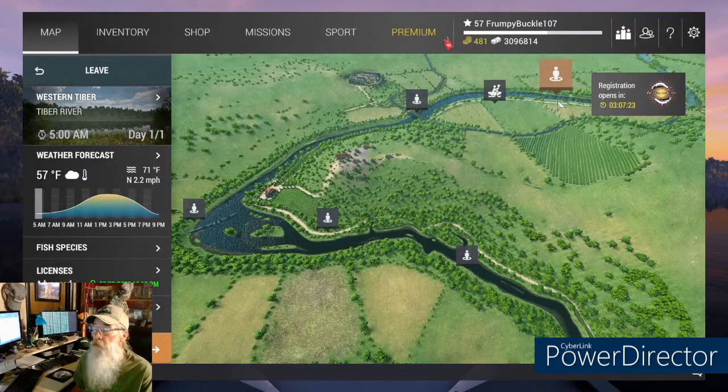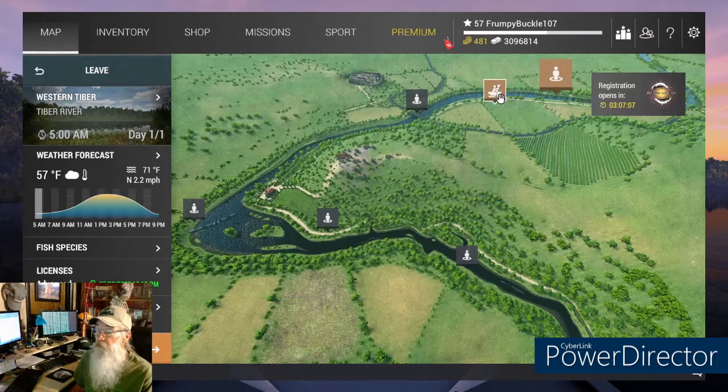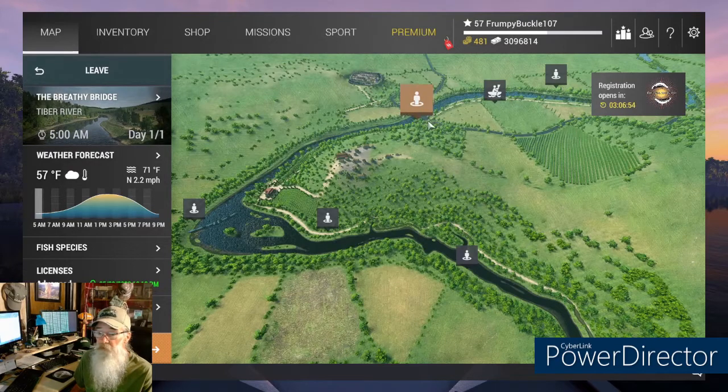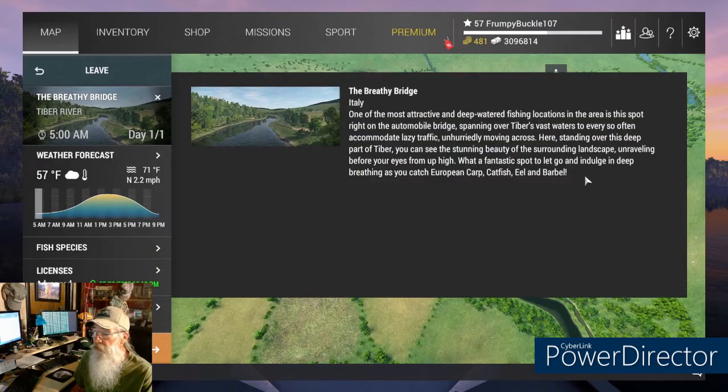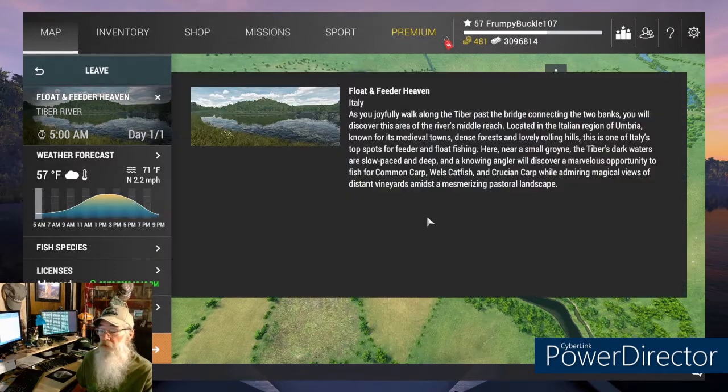Here we are at the Tiber. We've got a lot of places we can spawn in. This is a fairly large river. Let's take a quick look at each spot. Cushion Common, Roads, Cushion Carp, European Perch, China Bass — quite a bit of what we're looking for in our first mission. At the Boat Dock and the Twisty Tiber: Common Charing, Perch, Roads, Ash. The Breezy Bridge is a good spot — over there we can get carp, catfish, eel, and barbel.